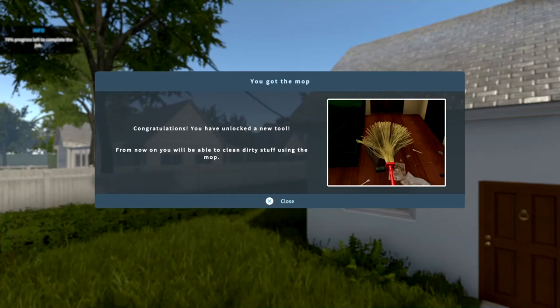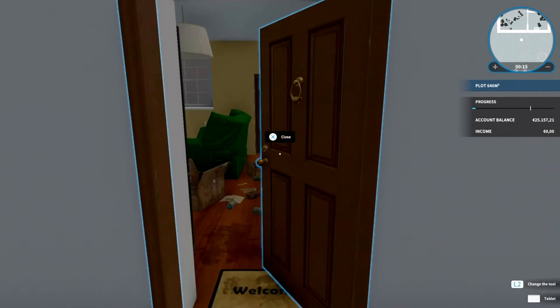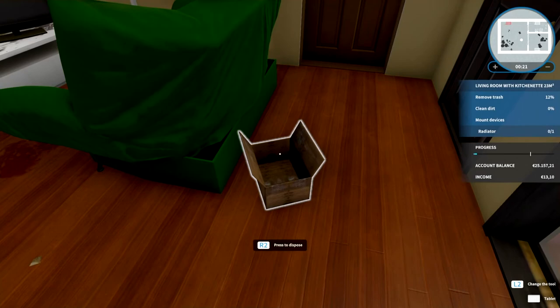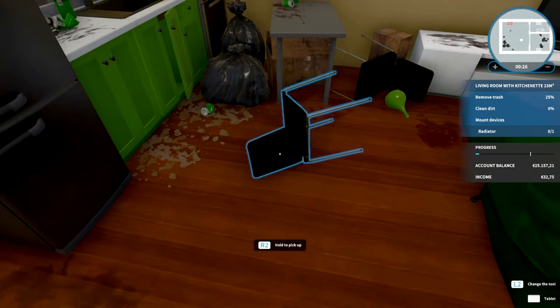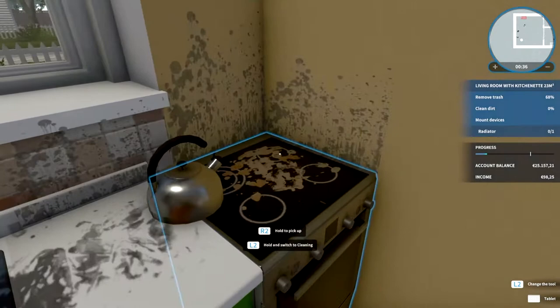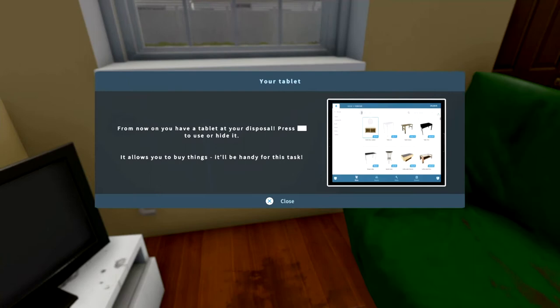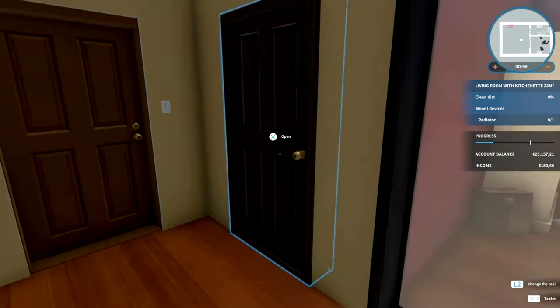Okay, so congratulations — you've unlocked a new tool. From now on you'll be able to clean dirty stuff using the mop. Looks like a bit of a raggedy mop, but I'll say no more. Right, let's start off. So let me actually see what we've got to do in here: remove trash, clean dirt, mount devices. Once you've leveled up quite a bit and unlocked perks, you can pick up things a lot quicker. There's the radiator that we need to do. From now on you have the tablet at your disposal — press touchpad to use or hide it; it'll allow you to buy things. That'll be handy for this task.